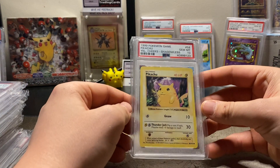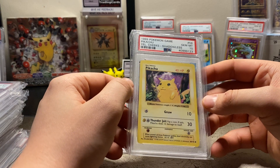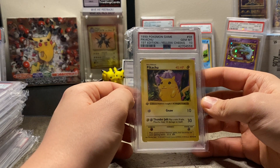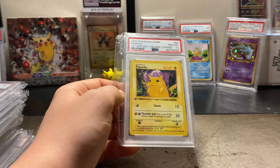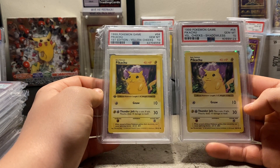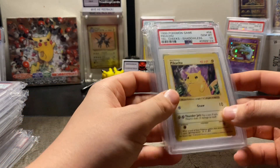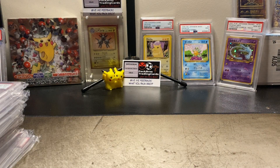PSA 10 shadowless Pikachu — another great card, hard to get in a 10. And here we are: the first edition shadowless yellow cheeks. So obviously both of these are yellow cheeks — the no-rarity symbol is also yellow cheeks. These are just top-of-the-range cards; everyone wants a Pikachu in their set. I've got my fourth-print one as well — I do collect some fourth-print cards, I love fourth print.